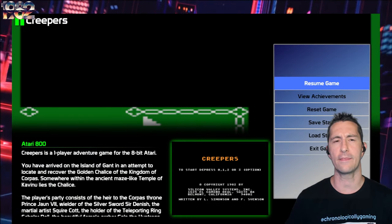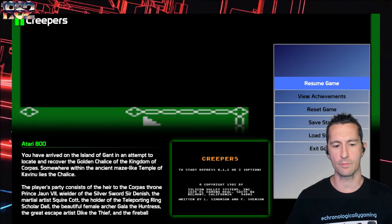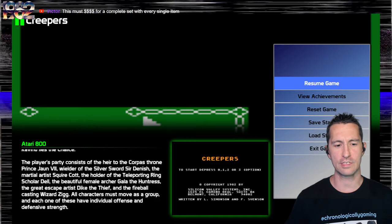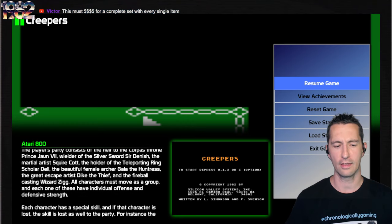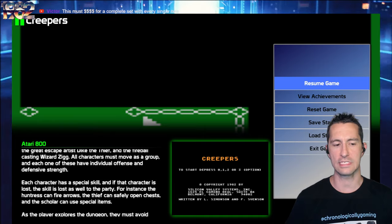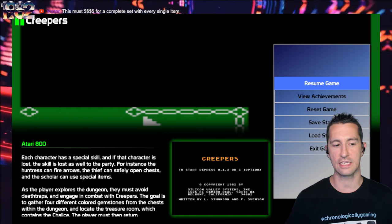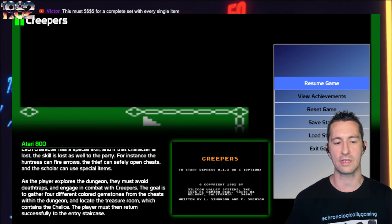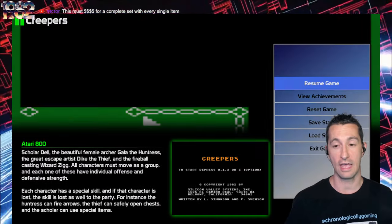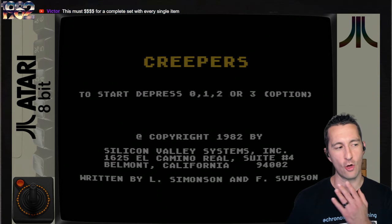The description says: we've arrived at the island of Gantt in an attempt to locate and recover the golden chalice of the kingdom of Corpus. Somewhere within the ancient maze-like temple of Cavinu lies the chalice. The player's party consists of Prince Juan VII, wielder of the Silver Sword; Sir Denish the Martial Artist; Squire Cot, holder of the teleporting ring; Scholar Del; Gala the Huntress, the beautiful female archer; Dyke the Thief, the great escape artist; and Zig, the fireball-casting wizard. All characters must move as a group and each has individual offensive and defensive strength. If a character is lost, their special skill is lost to the party.